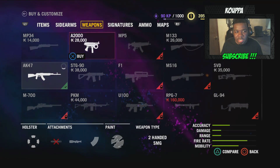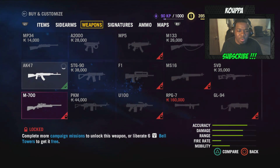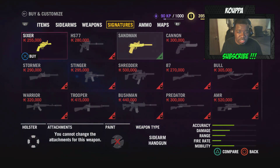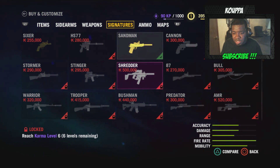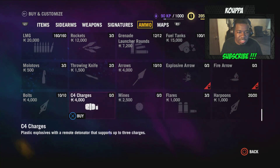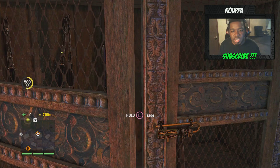Look at all these weapons. Because you guys remember, like in that first episode with the avalanche — we were in that little building and they had all the ammunition: the harpoons and all that. I was like, why do we need all that stuff when we don't even have the weapons to use the ammunition? But now I see we're going to be getting them. 500,000 for the Shredder — look at the damn attributes on that thing: accuracy, damage, range, fire rate, mobility. Crazy. And we can unlock that one at karma level 6. I'm just showing you guys what we can look forward to.